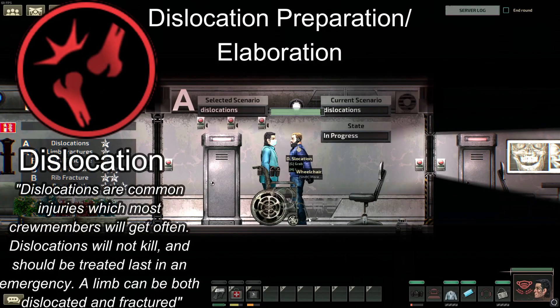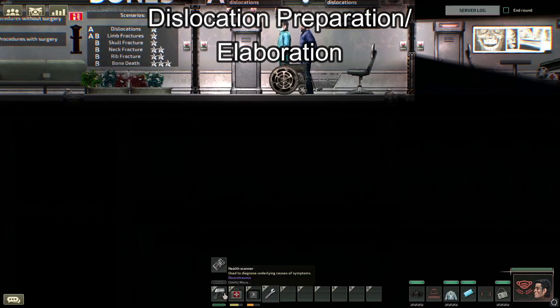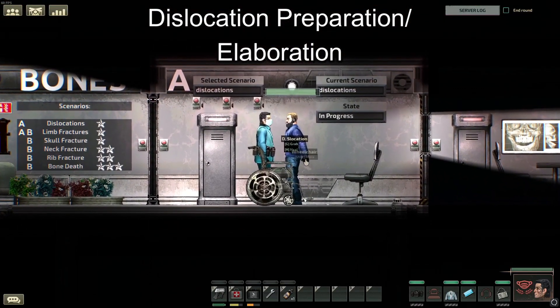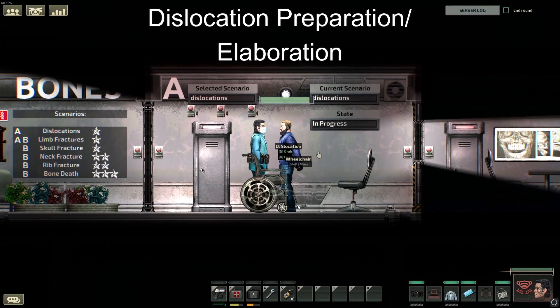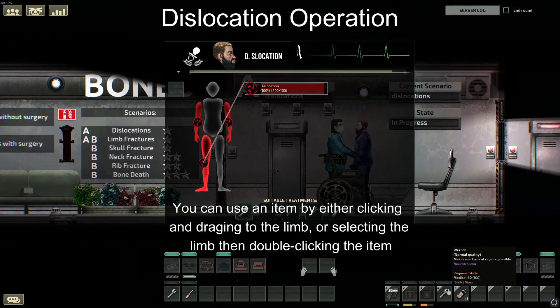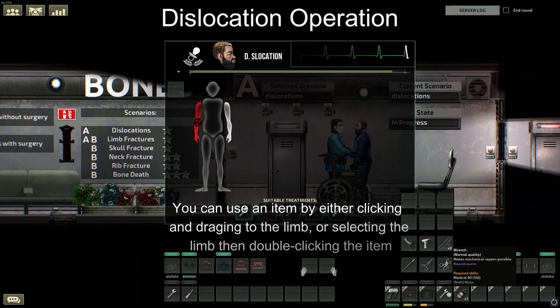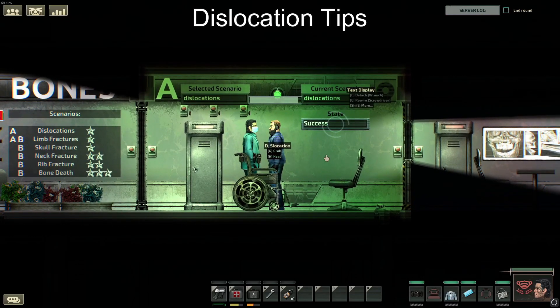Now we will cover dislocations. To prepare for a dislocation, all you need is a wrench and some painkillers like gopium. A dislocation is when a bone slides or is pushed out of socket, and it causes the symptom intense pain.